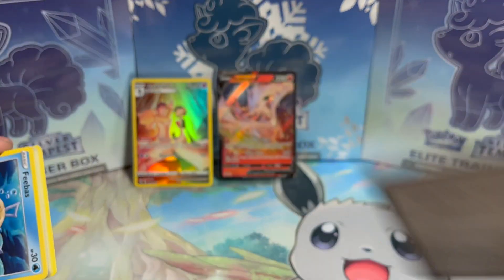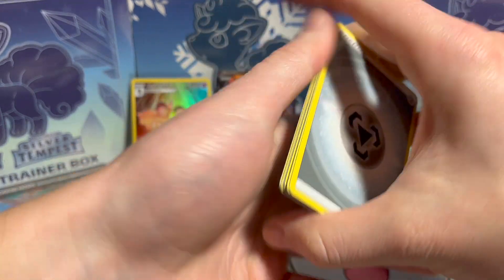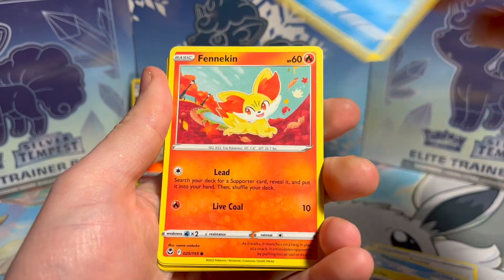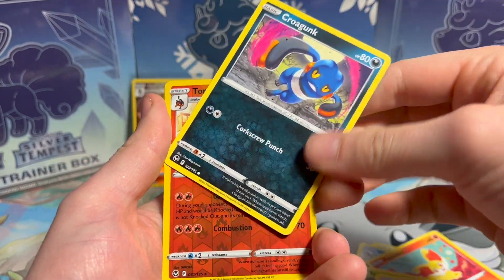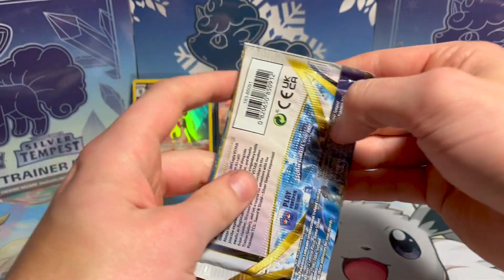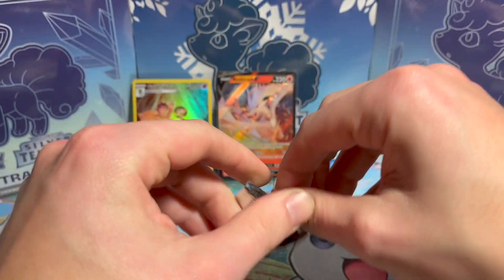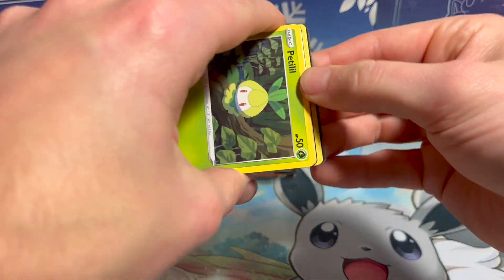Let's pull something good — send good vibes through the screen right now. Steel, Capturing Aroma, Wailord — oh, that's a cool Raichu — Feebas, Finneon, Spinarak, Beldeum, Torkoal, another Noivern. I don't think you sent good vibes through your computer or phone or tablet. That's fine — I'll make my own good vibes.